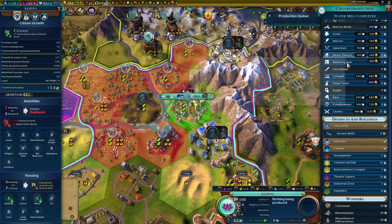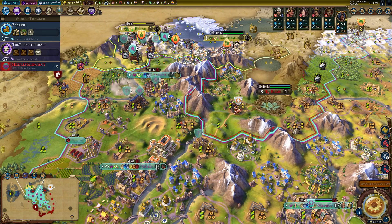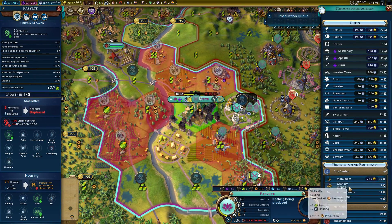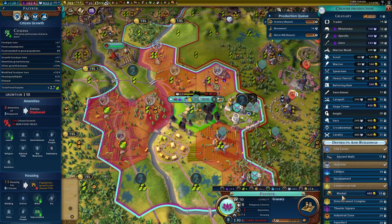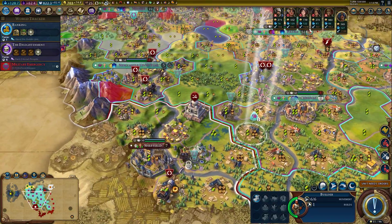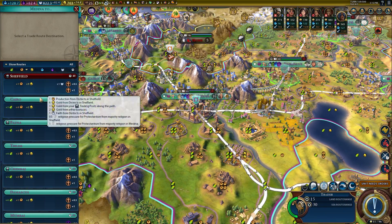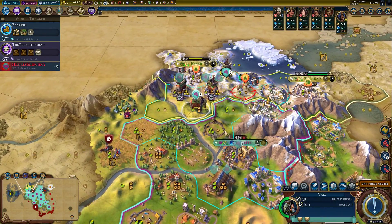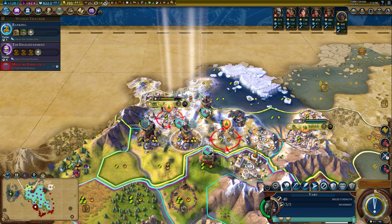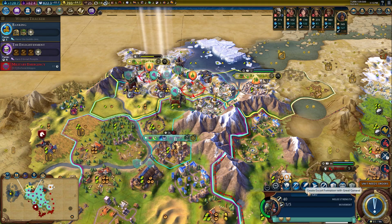Campus — holy side over there. One gold or the production? I'll take the production. These AI cities, man — never have anything. I may lose another unit this turn which would be a bit sad. I think I'd rather just heal — this is going to be ours soon and then we'll pressure these loyalty-wise.